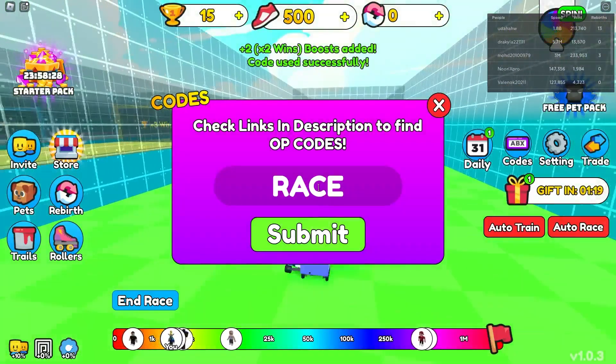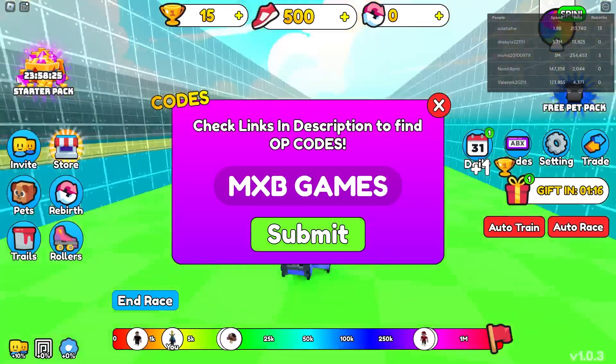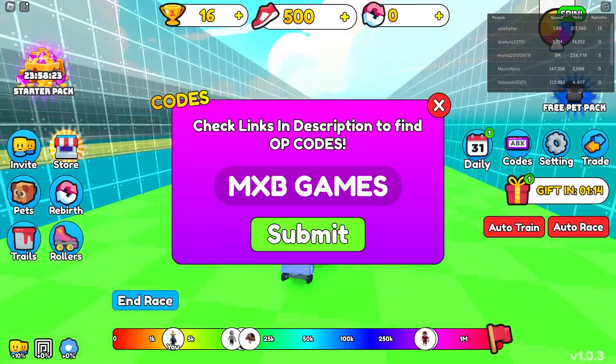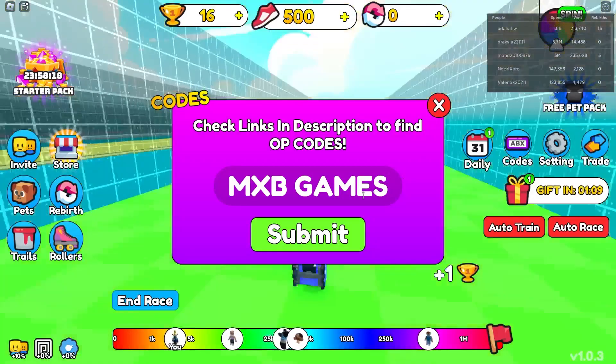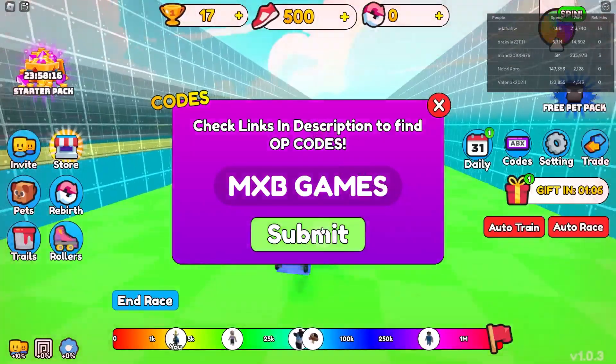And the Race code gives you a 2x win boost and a bunch of other stuff. And Biggest Game gives you 250 speed. You actually have to join the group to redeem that code, so yeah, you have to join the group.